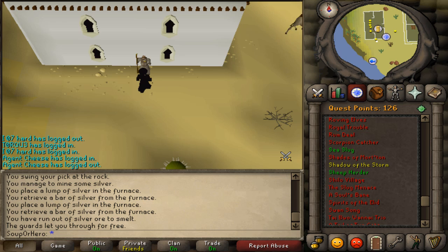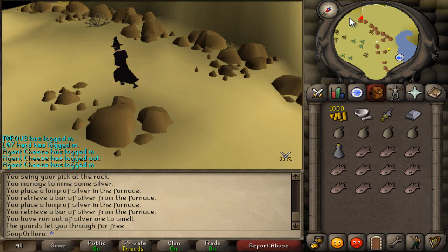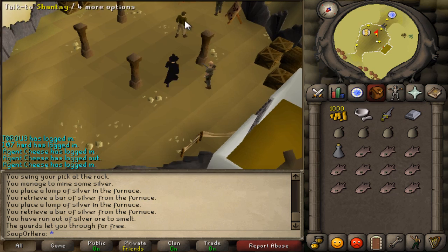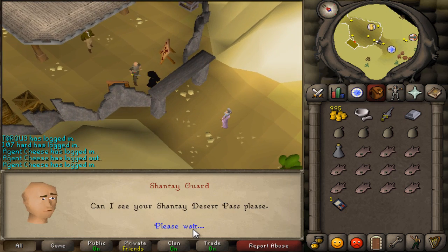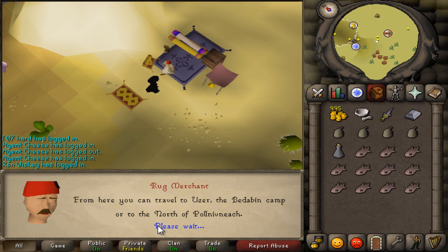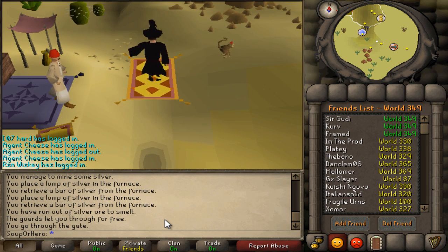Speak to Father Reen's partner Badden, who is in Uzer. To get to Uzer, run south and take a carpet ride. You just need to buy a Shantay pass from the Shantay pass seller. Go through the gate, hand over your pass, make your way to the carpet person, click travel, and click Uzer — the top option. It'll cost 200 coins total.